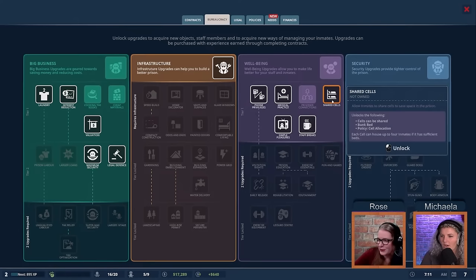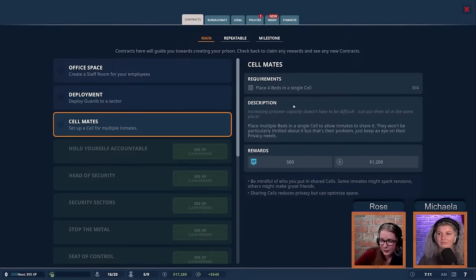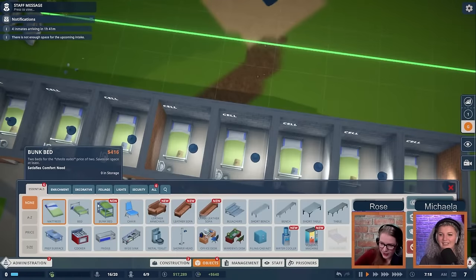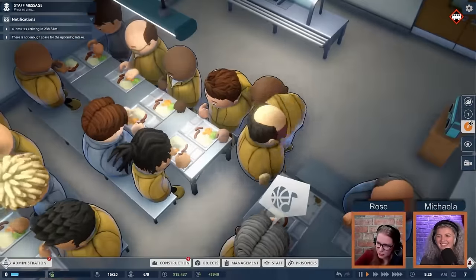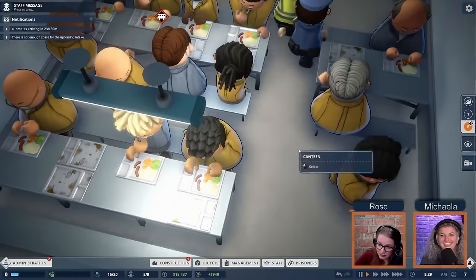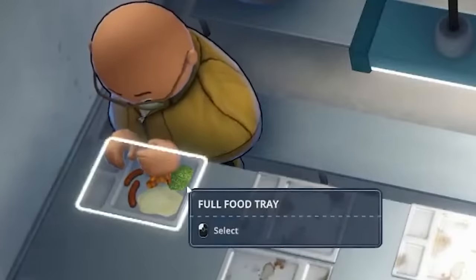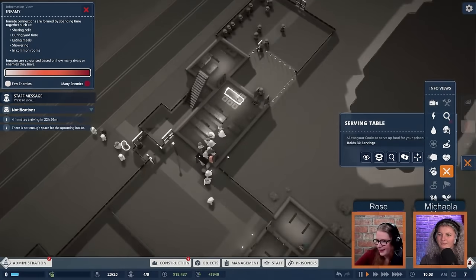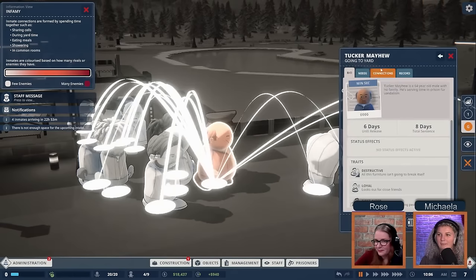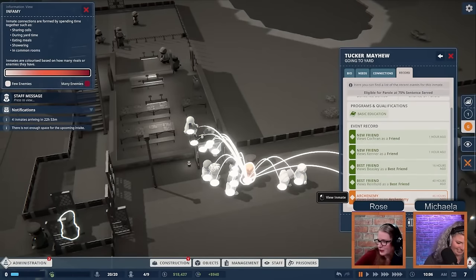We now have bunk beds available. Looking at the canteen, inmates eat the same food every day — looks like bangers and mash with something orange, probably beans, very British. They eat with their hands apparently — no forks shown. One inmate, Tucker May, a 64-year-old serving time for vandalism, is actually infamous and has connections with everybody. He made Gerber his arch enemy as soon as he arrived — quite the character.